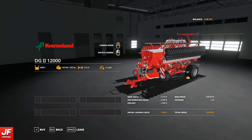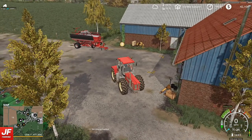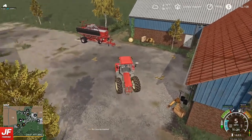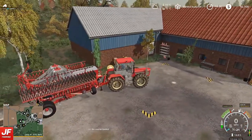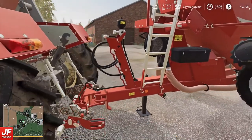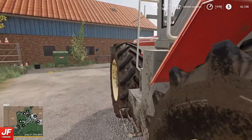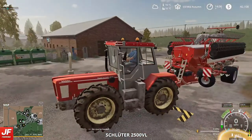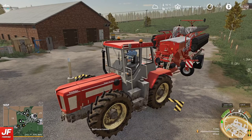I think what we're going to do is we're going to lease this for today. Now I don't remember if we have any seed at the yard so I will just check that quickly before we leave because we may have to buy some seed. I'll see you down at the farm.